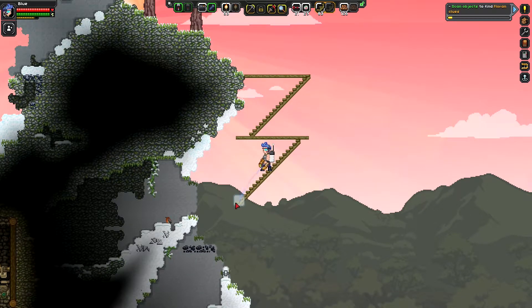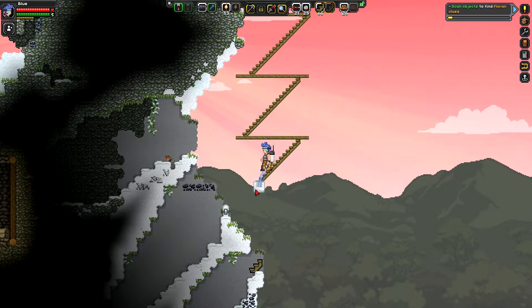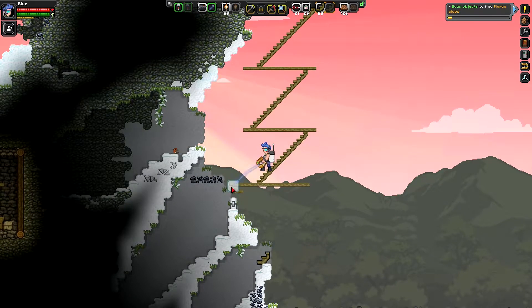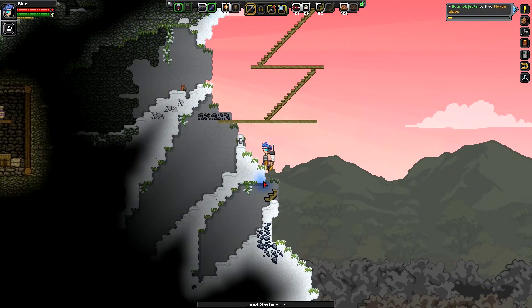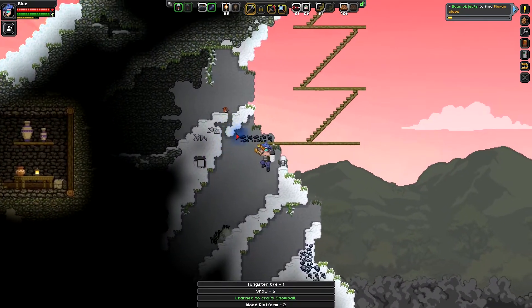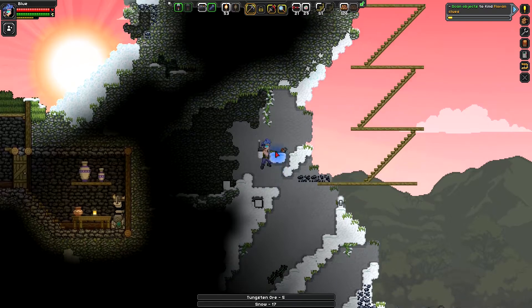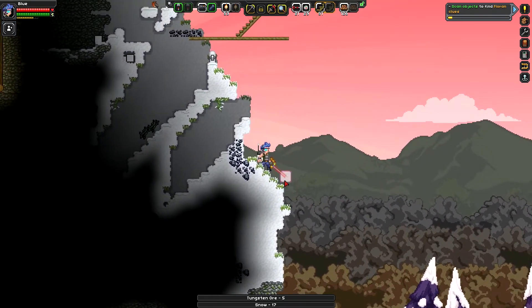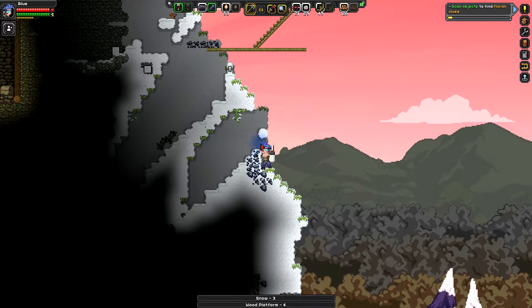Why don't we just build the ladder the other direction? I like this. I like the more scaffold look to it. Doesn't make a whole lot of sense because it's not properly supported, but eh. Here we are, doing our thing. And there I dropped an unnecessary one. Now it's supported. Oh God, goes a lot deeper. And this is just regular snow. Let me grab this tungsten while I get the chance.